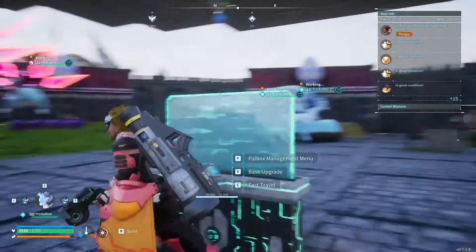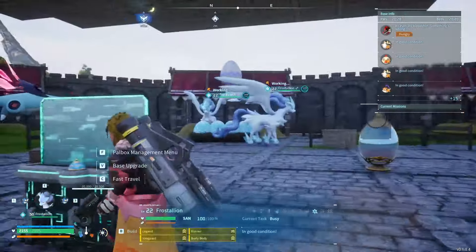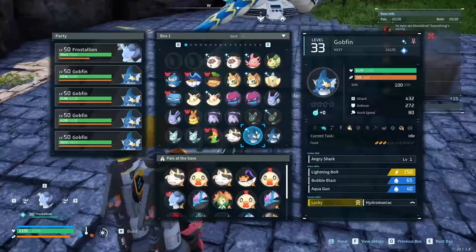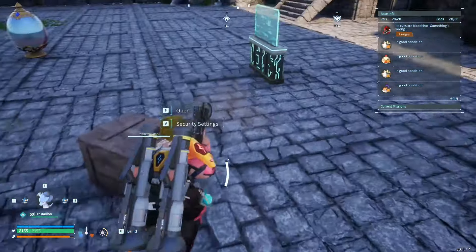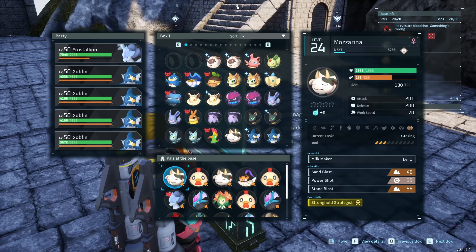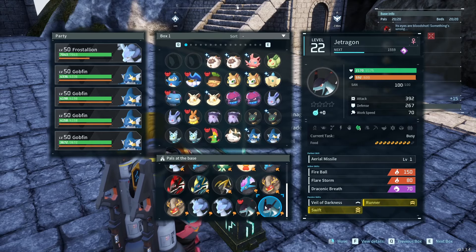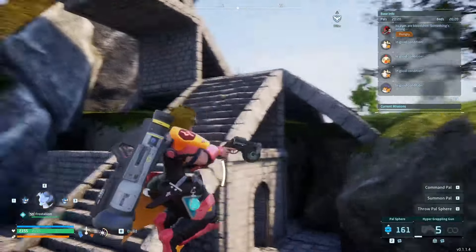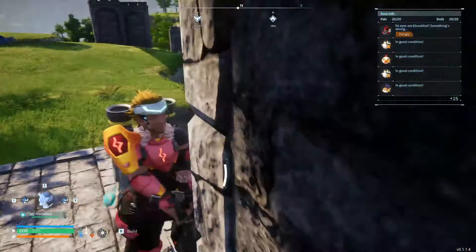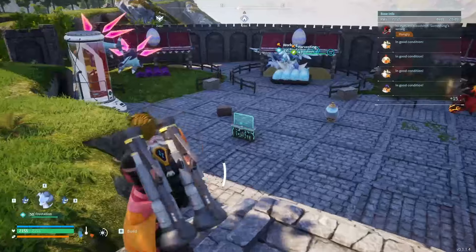If you want more going on, like a stone and wood farm, you could take down one or two breeding stations or a ranch — it'll be slower but lets you do more, since we only have three bases and sometimes have to combine. If you take down one ranch you could clear up three spaces here and two from a breeding station, giving you five extra slots for other things. You could also set up ore mining since there is ore over here, but I have that set up at another base so I have more space here.